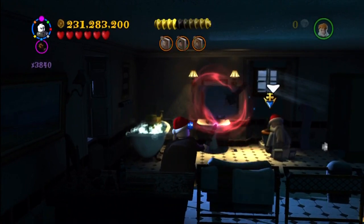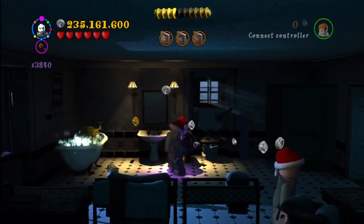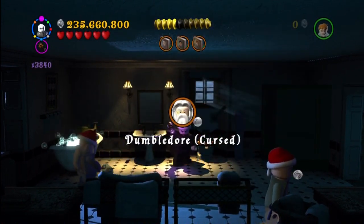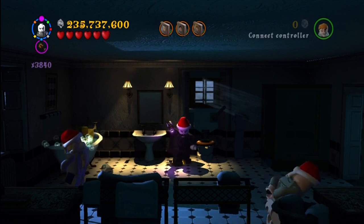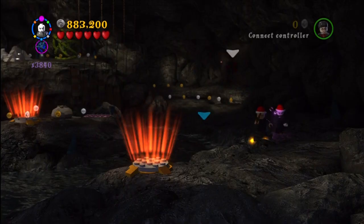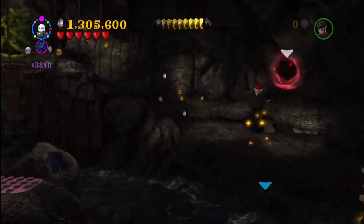This is in a story mission — I believe this is the start of Year 7, the Seven Potters mission. This is a side bathroom. You have to use the bathtub, which makes these bubbles come out. And then they make the guy get off the toilet, and you get Dumbledore.